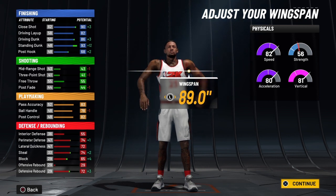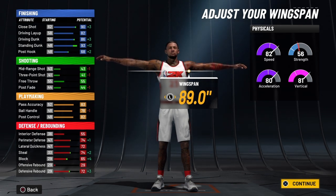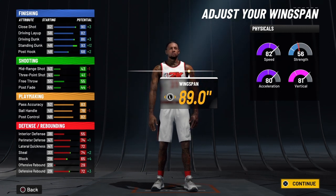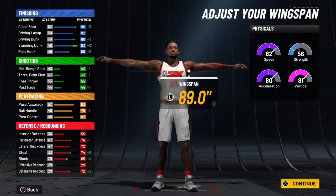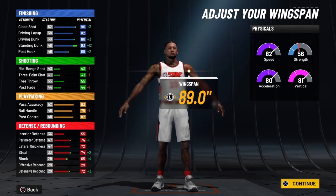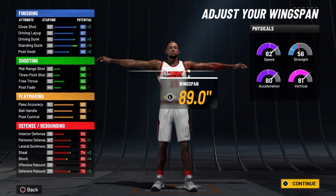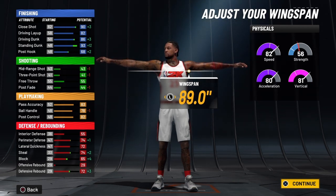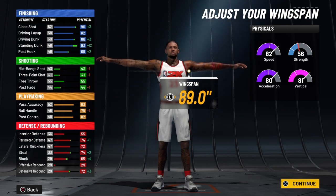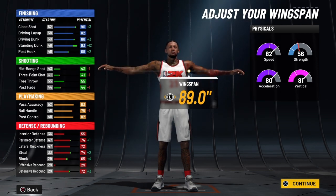This is LeBron James — this is a triple-double threat. Your post control will be 86 at 99 overall, and when you ignite the Slasher Takeover, that's going to be 91. You'll have a little interior defense — 59 at 99 overall, and when you ignite the Slasher Takeover, that will be 64. Your perimeter defense will be 78 at 99 overall, and when you ignite the Slasher Takeover, that will be 83. You'll have lateral quickness of 76, and with the Slasher Takeover, that's 81. Steal will be 78, and with the Slasher Takeover, that's 83. Block will be 69 at 99 overall, and with the Slasher Takeover, that's 74. Your defensive rebound will be 76 at 99 overall, and when you ignite the Slasher Takeover, that will be 81.